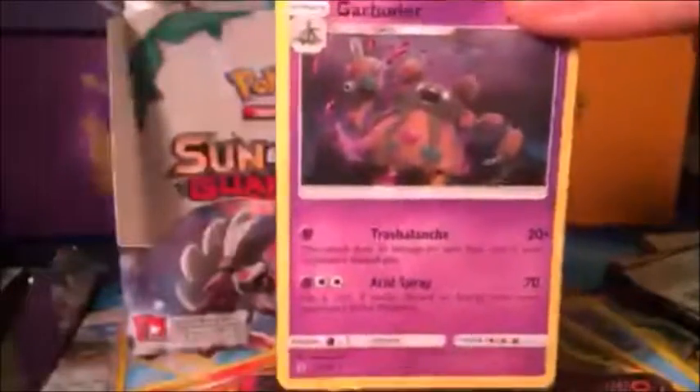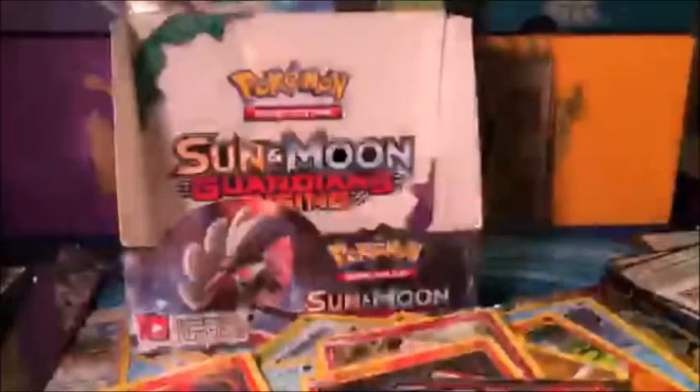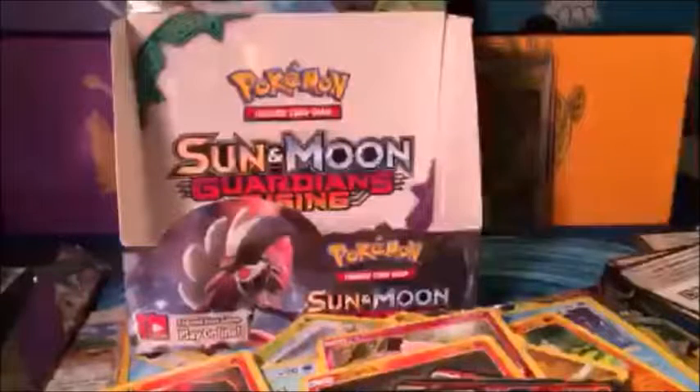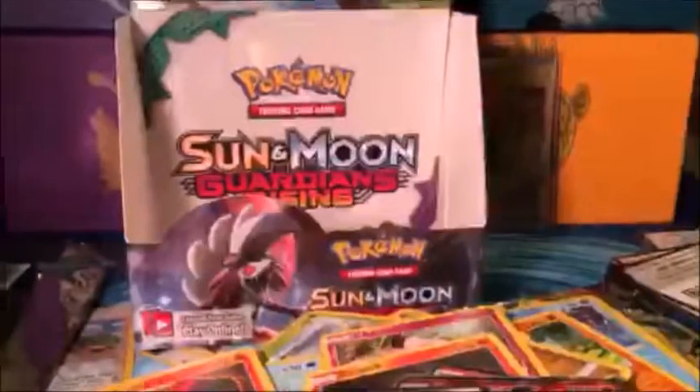Final summary of the box: Turtonator GX, Turtonator GX Full Art, Tapu Koko GX, Toxapex GX, Wishiwashi GX, Lycanroc GX, Metagross GX — and personally I think one of the biggest wins is Garbodor, one of the best cards in format right now. An amazing pull, though we only got one out of the entire box. Hope you guys really enjoyed — like, comment, and subscribe! This is our first video and we're still working on the setup. We'll be back with more booster box openings, deck techs, and more. Enjoy your day, good night!